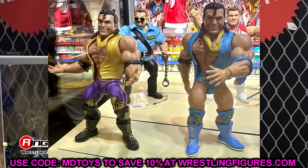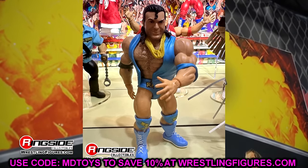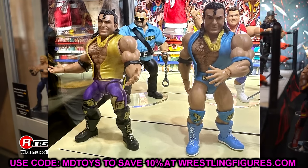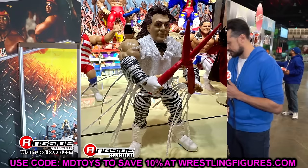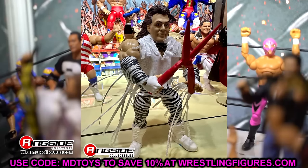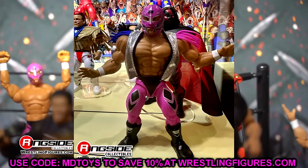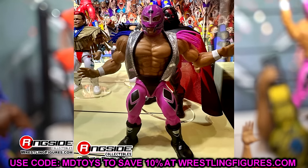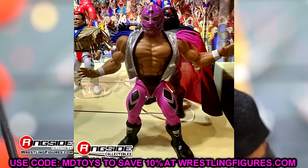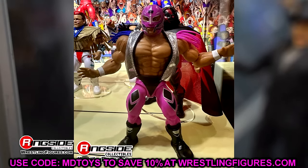We have a couple Razor Ramon Superstars figures — the light blue attire is a beautiful-looking, very toyetic figure, and the long tights Razor is a unique look I can't believe we don't have in any other form. I love the Superstars line — they're very unique. We also have Brutus the Barber Beefcake with cool accessories and cloth sleeves, which is so unique — you may even be able to put that on an Elite figure. And there's a Rey Mysterio in that same cursed attire with a cloth vest that you might be able to put on an Elite.